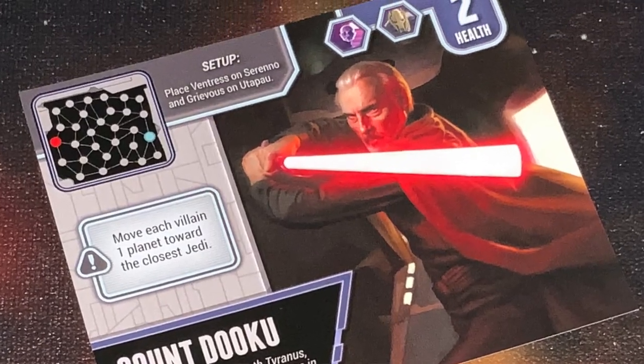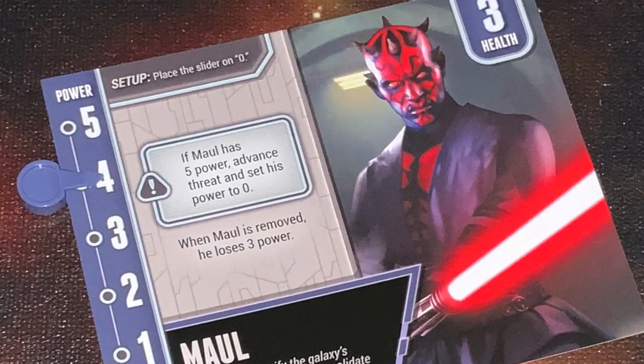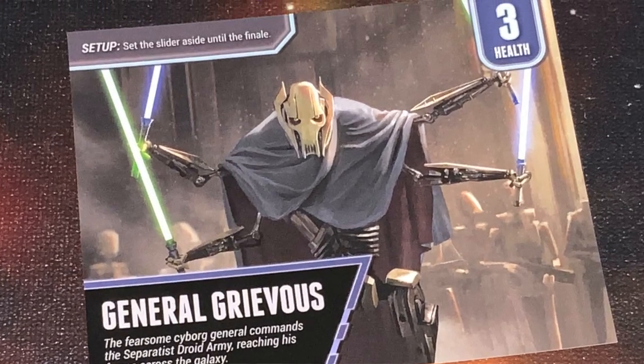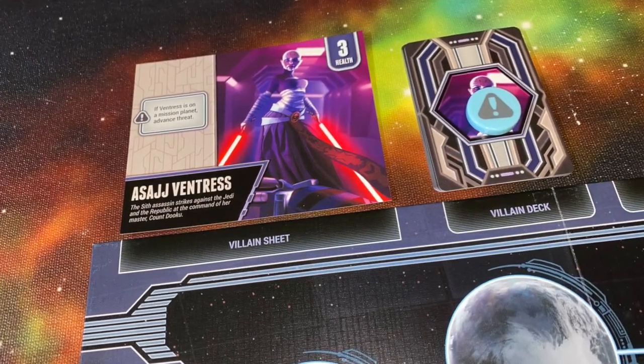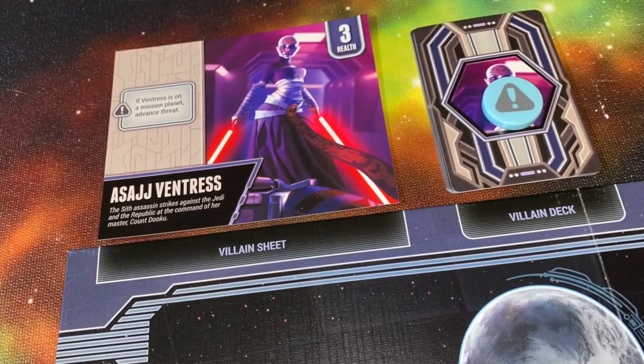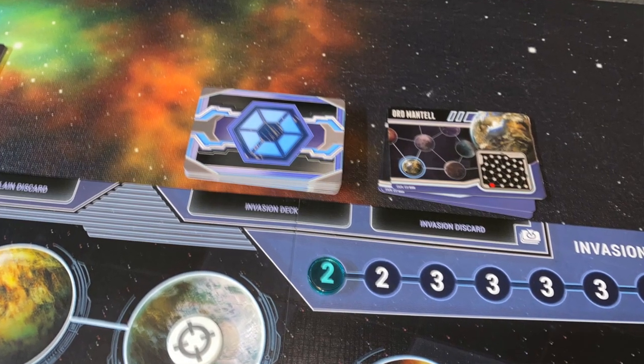At the beginning of the game, players are going to select one of several baddies. These are Count Dooku, Darth Maul, Darth Grievous, and Ventress. You're going to put these bad guys face up at the top of the board, and they're also going to have their own unique villain deck placed right next to them. You're also going to create the Invasion Planets. You take out two cards that say Mission in different colors, place them face up in the discard, then shuffle the Invasion cards and put them down at that spot as well.